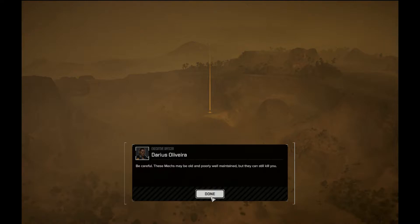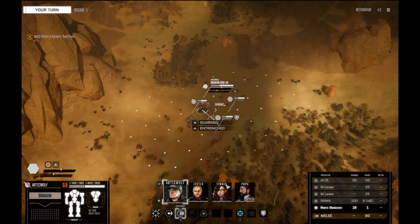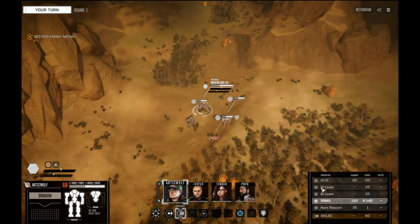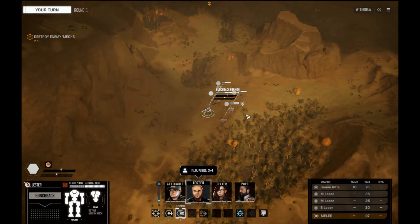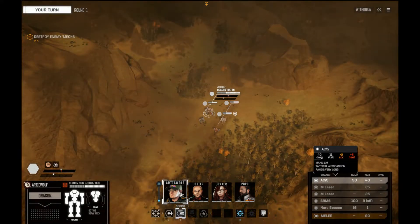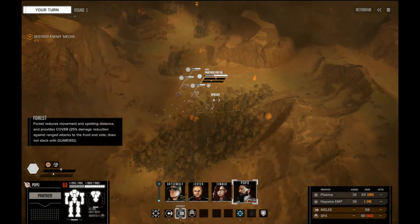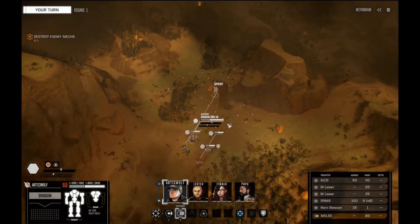I've got my two tons of mech and I'm going on a 1.5 skull mission, so I'm increasing my difficulty half a skull every time I go in here. We're supposed to go in and take out this enemy lance that's been terrorizing the neighborhood. I've done a little bit of tweaking — we've added a NARC beacon on the Dragon. I took out the long-range missiles and put in the short-range missiles; he's really intended to get in there and fight. The AC-5 has been altered to precision ammo, so instead of doing 45 damage, it's doing 40 points, but I get a bonus to hit. I thought that was important given how many times I'm missing stuff.